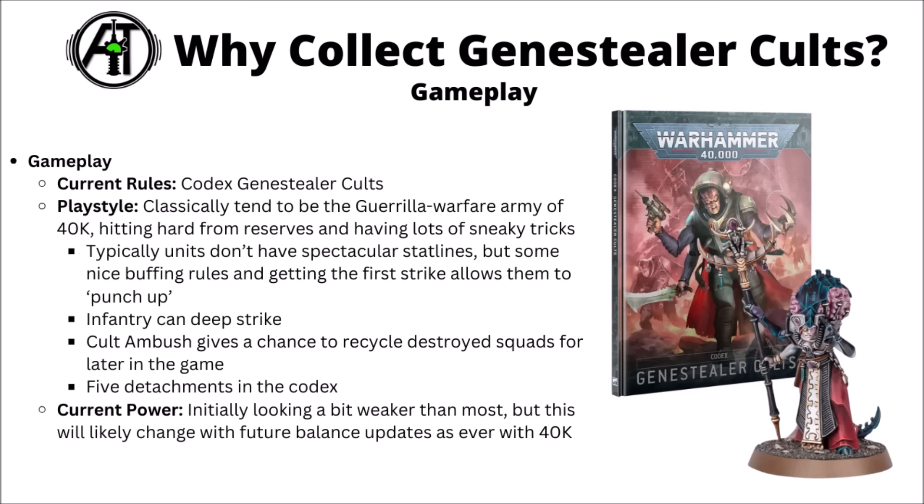Rules-wise, Genestealer Cults have generally had pretty interesting ones since they came out. Being the guerrilla warfare army of 40k, their units often don't have the most impressive stat lines, but make up for it with sneaky ways to get the first strike and powerful supporting rules and characters that help them punch above their weight. They can be fun to play with lots of tricks — blowing things up with demo charges, infantry that can deep strike to spawn in at different places, and the Cult Ambush mechanic giving you the option to recycle units, putting down blip tokens when infantry are destroyed and having things return to the board later in the game.